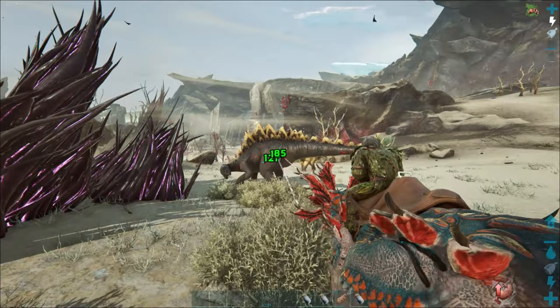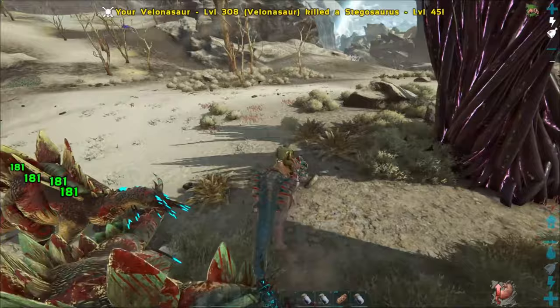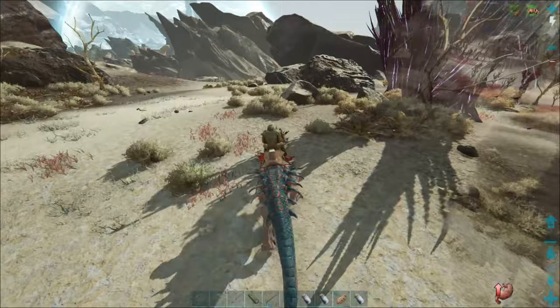Let's go ahead and take these guys out because I don't want them hitting the stuff. If the corrupted aggro them, I don't want them hitting the element nodes. Luckily we're at a pretty good spot here because stuff's only going to come from that direction and down there - hopefully besides pterodons.